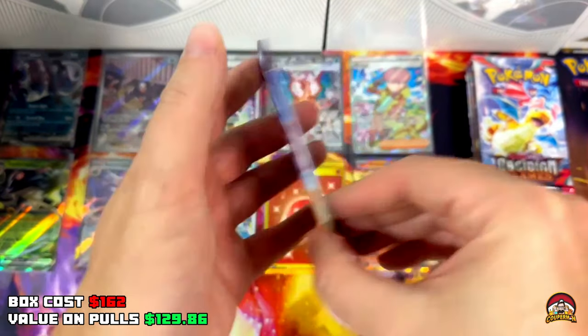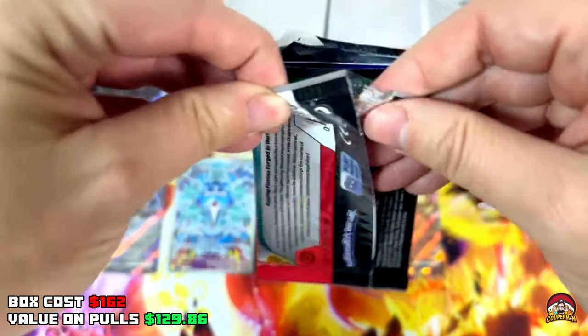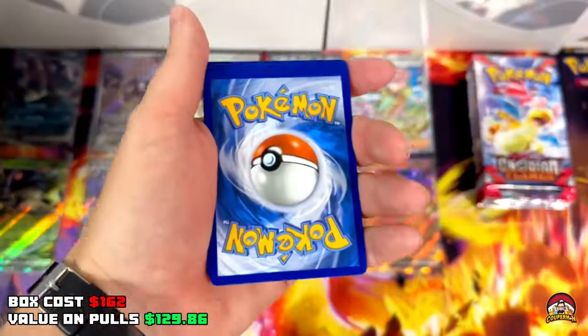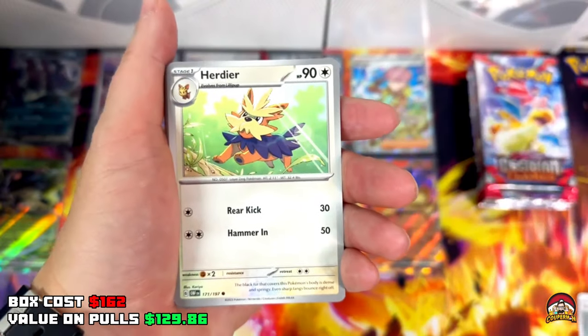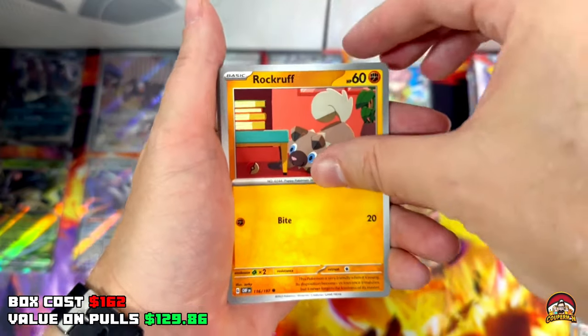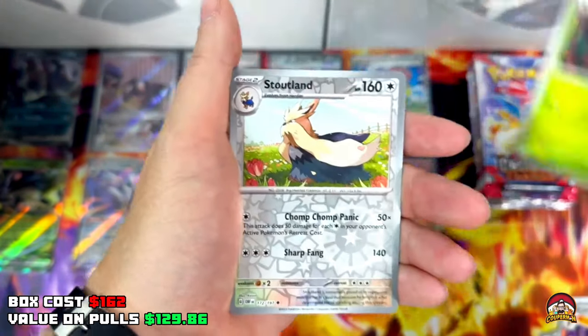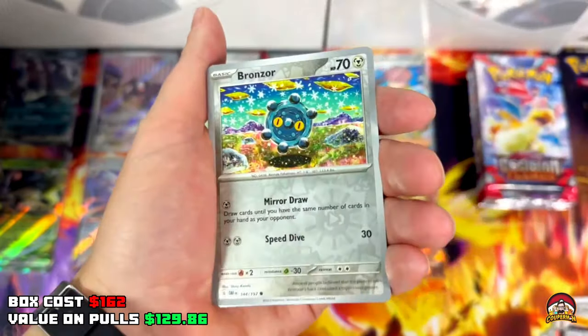Pack 30 — we've got 10 hits and I've seen people get more, so I'm hopeful we're going to get a couple more. Code 30, Metal Energy, Helioptile, Glimmet, Rhyme, Rockruff, Dragonair, Armarouge, Amoonguss, Reverse Stoutland, Reverse Bronzor — no hit holo.